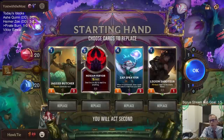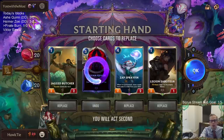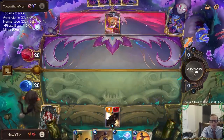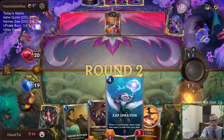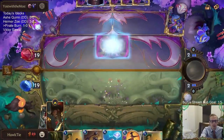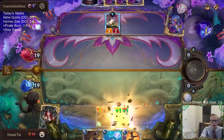Alright, Zoe Lee Sin. Basically they're going to need either a fast Lee Sin hand or a whole bunch of Eye of the Dragon. Those are going to be their two ways to possibly win the game. If they don't have Lee Sin or Eye of the Dragon, I feel very good about our chances. Getting rid of the Noxion Fervor in the mulligan is a little weird because it answers Eye of the Dragon, but I figured with me having Spray Fin, that was going to draw another Noxion Fervor anyway.